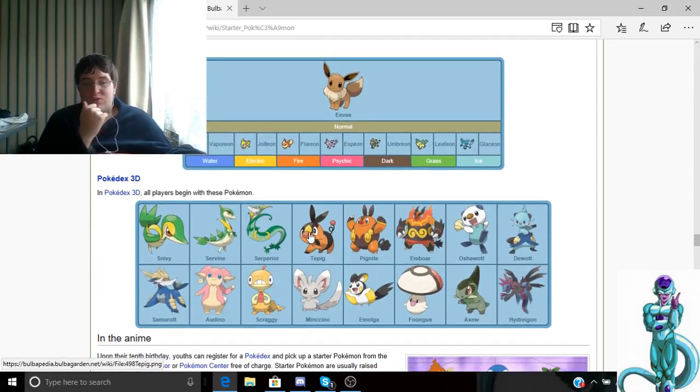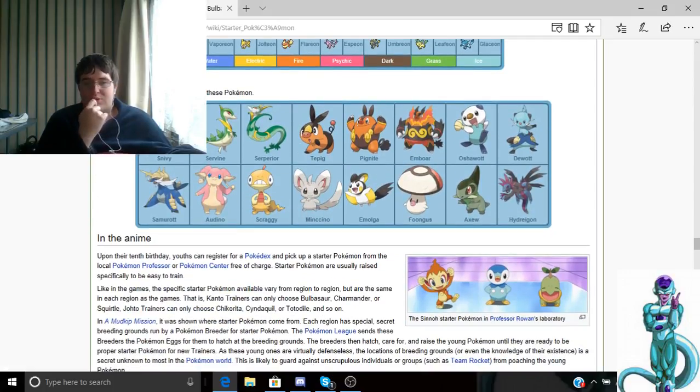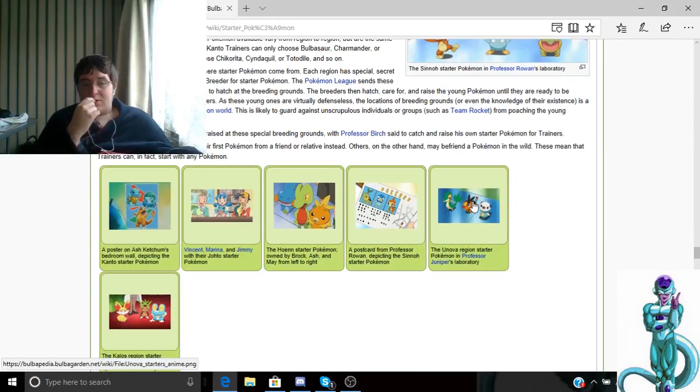In Pokémon Go you have evolutions as well. Snivy is a pretty good Pokémon in battle. Samurott is a good Pokémon — he has Normal type moves, Water type moves, and Fighting type moves. Scraggy is all right but can be pretty weak to Fire and Water type attacks. Eelektross is an Electric type — he's all right and evolves into a decent form.